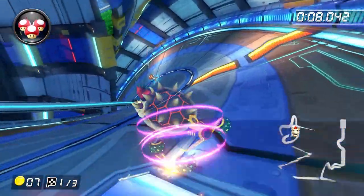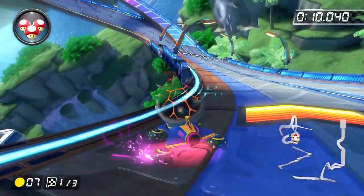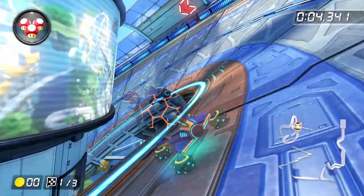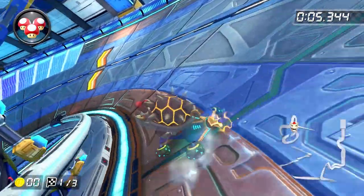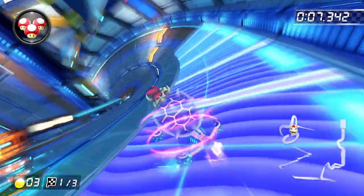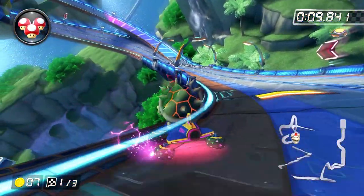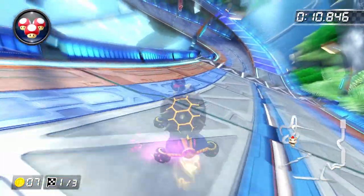Driving over the coin panel will give you coins, but it's based on the amount of time you spend on the coin pad. If you take the turn too tightly, you'll only be able to get six coins, but if you drive over the bright blue line in the very center of the coin pad, you'll be able to get one additional coin, which increases your speed by just enough that it makes it worth it to go out of your way to get, even though the line you have to take to do so is going to be slower.